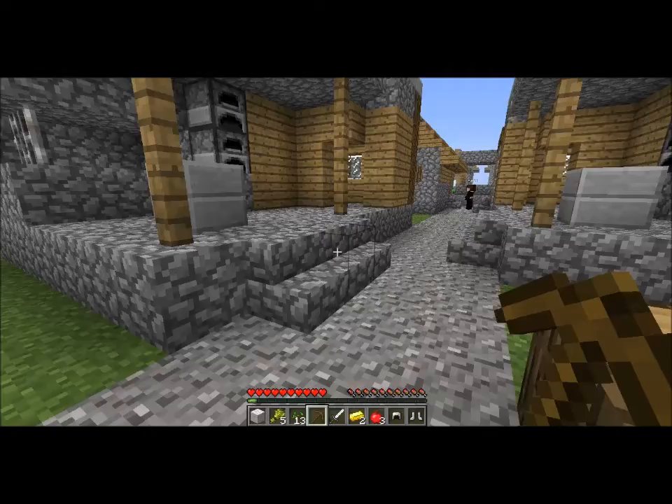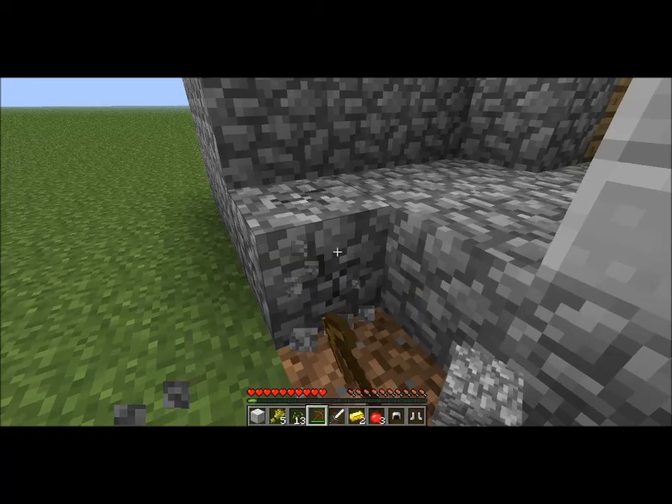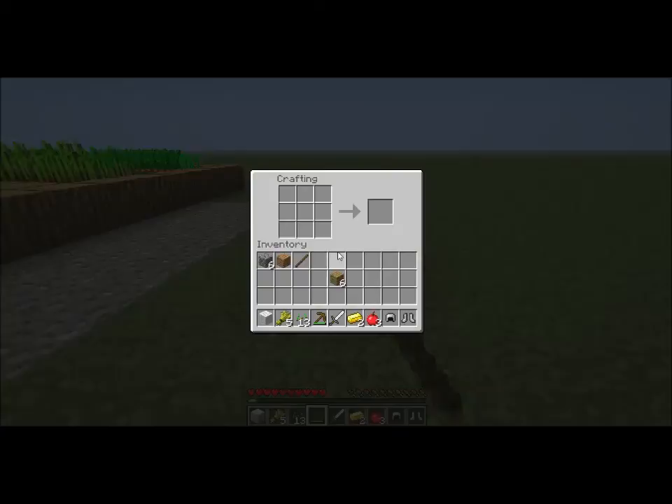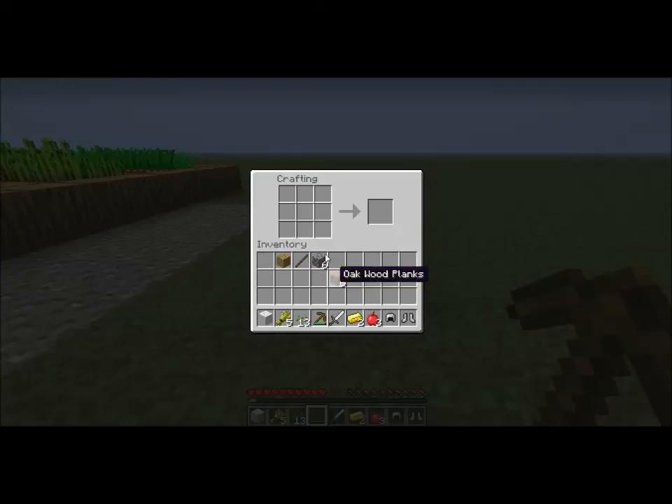Always collect any wheat that's ripe as well, because with the trading feature, you can actually trade a lot of villages for emeralds with wheat. And you know there's also carrots — don't use wheat to make bread, just use carrots, because I haven't found any villages that actually want carrots yet, so you might want to save wheat for trading.